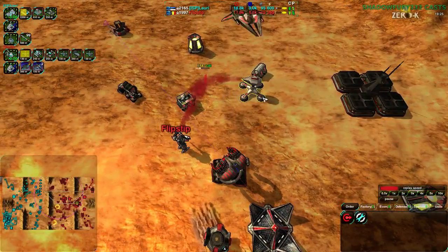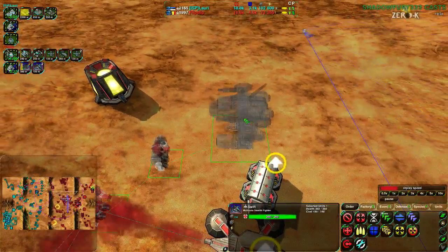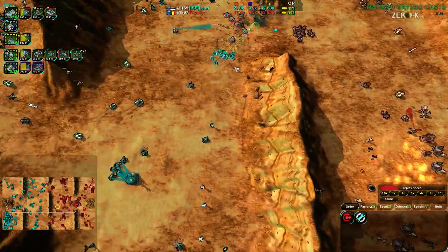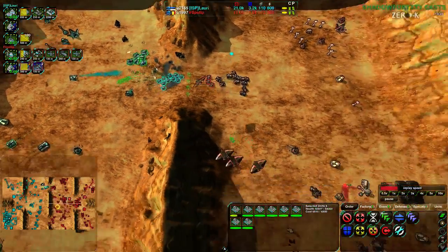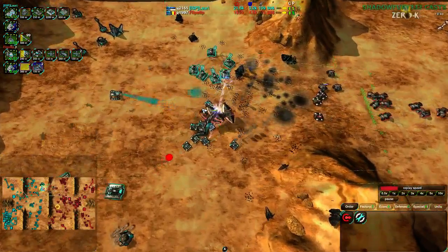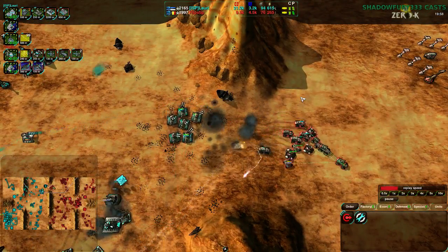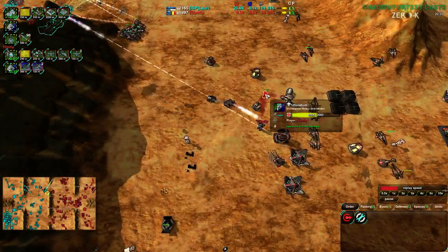The Strider Hub is up. We have an Ultimatum being built, some Funnelwebs have been queued, and a Dante as well. There is a massive queue on this Strider Hub. This is Strider Territory - we have 8 Reapers, that's 6800 metal, which is the cost of 3 Ultimatums or a Dante and a half. Flipstep does have the Crashers and Ravagers, but they are kind of stalling at this point, stalling until they get the Ultimatum up.